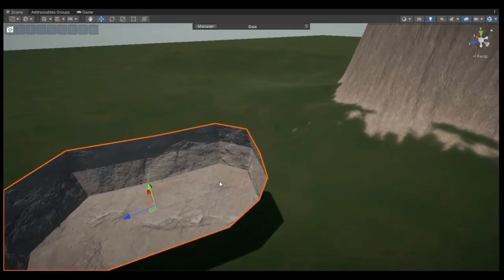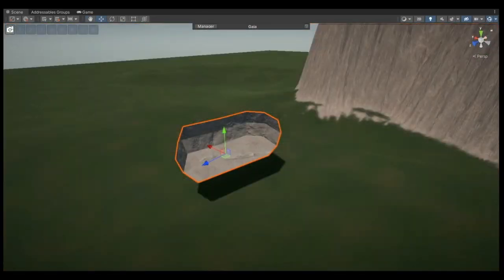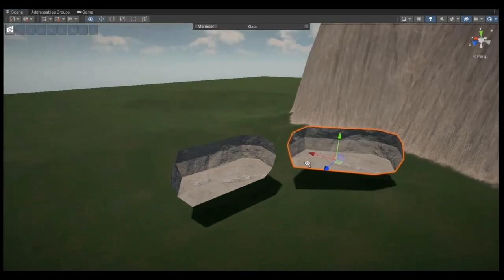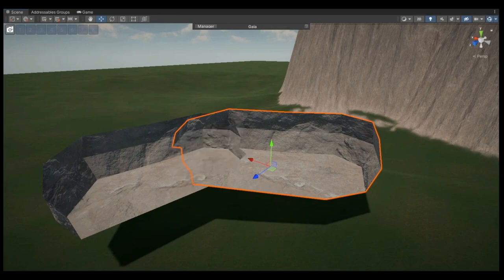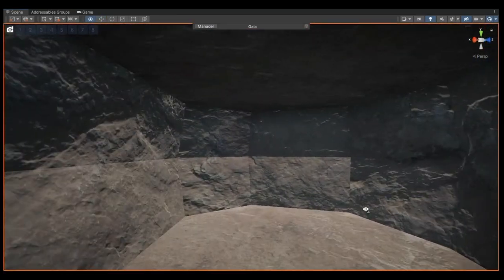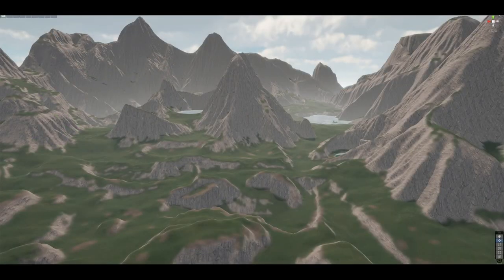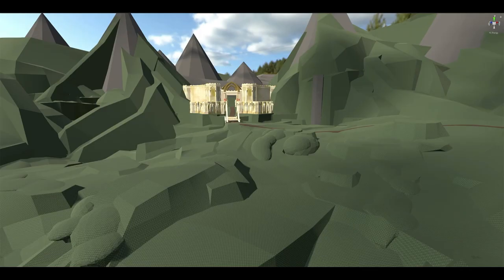On top of Gaia, with custom tools Rob has made, they can now create unique landscapes in a shockingly fast way — so fast, in fact, there is no reason for them to continue gray boxing at all. They can now create large swaths of complicated landscapes at an astonishing rate.